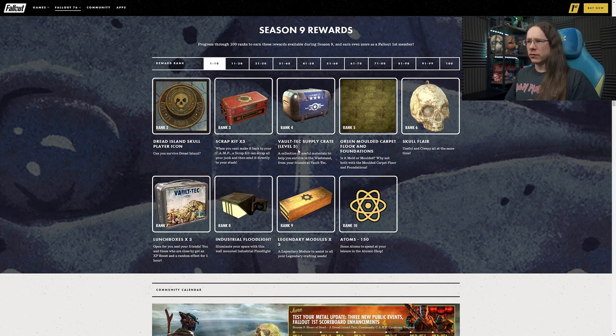Scrap kits and Vault-Tec supply crates at Rank 4. We have carpet at Rank 5, which looks kind of mouldy, which I think is the general idea. If you're in kind of a dirty, beaten-up camp, that could definitely work with that.